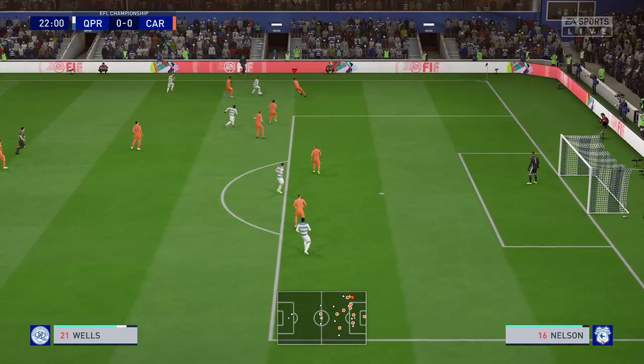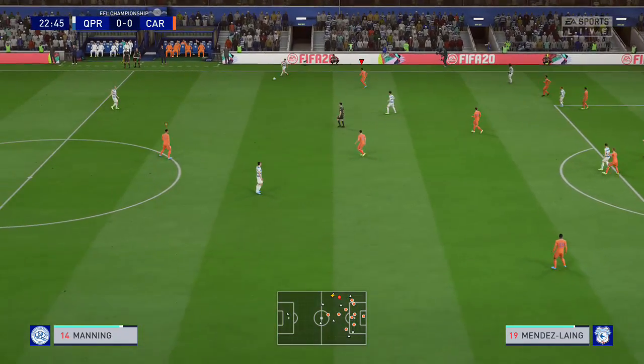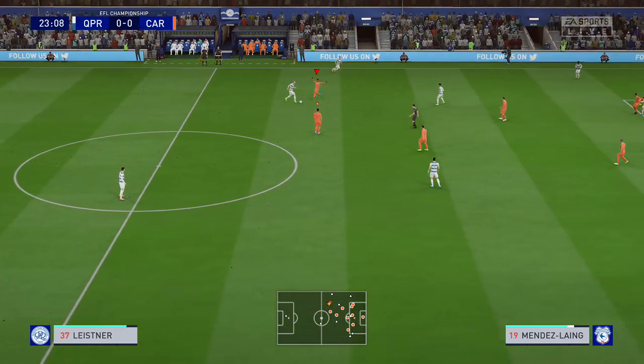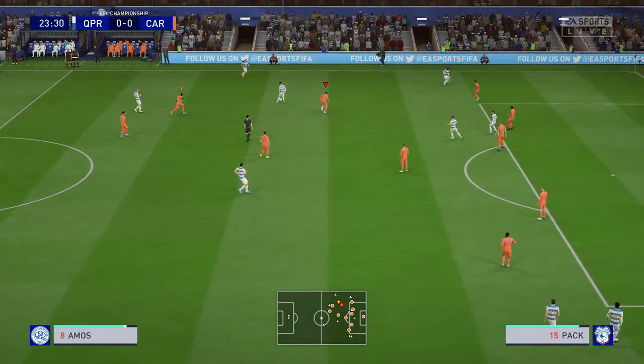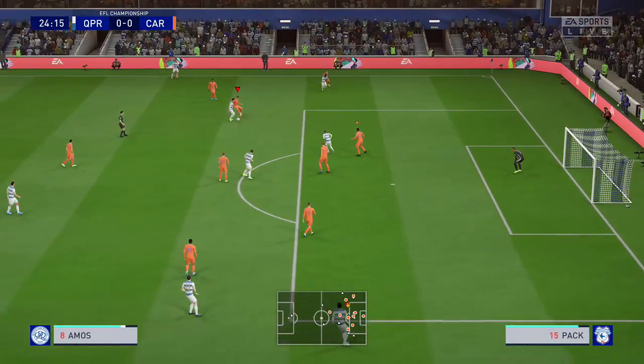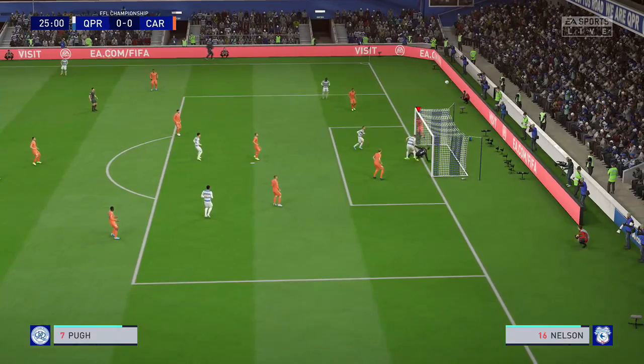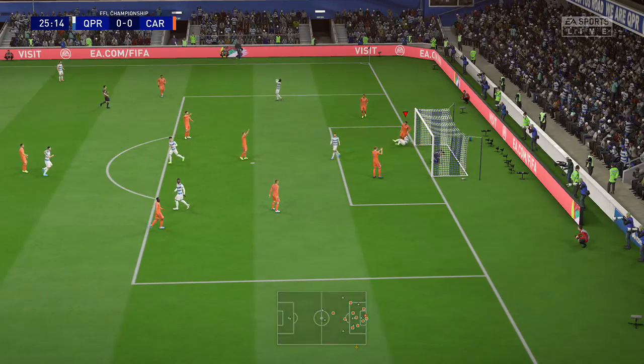Taking on the defenders — the defender really putting his body on the line to stop the cross. Out into the wide areas now, good width in the attack here looking for a cross at the end of it. Well, the keeper has to tip that over the bar.